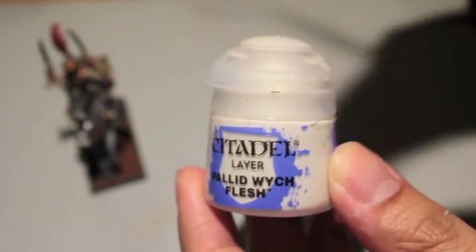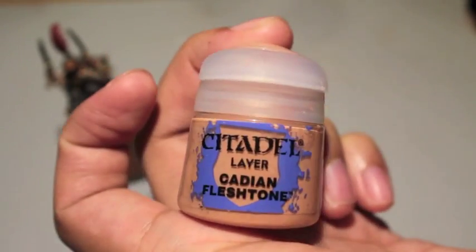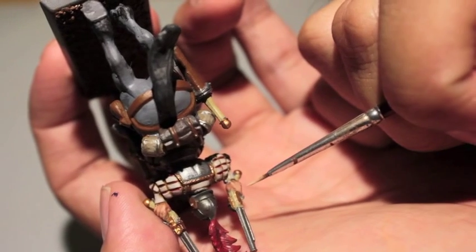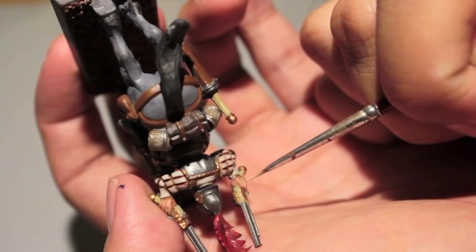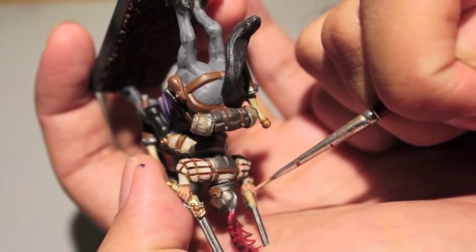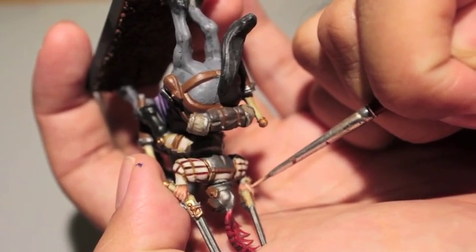You can also combine Pallid Witch Flesh with your Cadian Flesh Tone to create a very nice highlight. You need about two-thirds Cadian Flesh Tone to one-third Pallid Witch Flesh to make it a good highlight. Once you've got it, it does look pretty nice. You just want to use it as a highlight so you don't want to be using it all over your model — I'm going to use it for the bone structure of the hand and the knuckles.